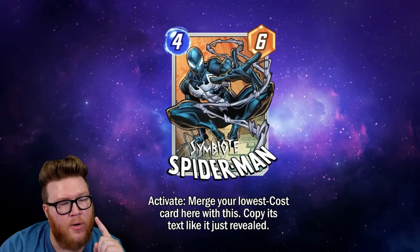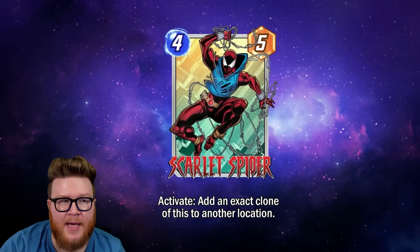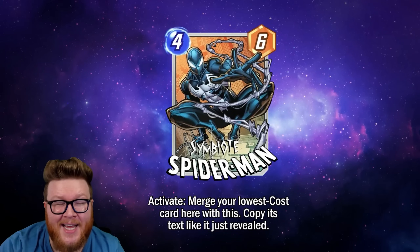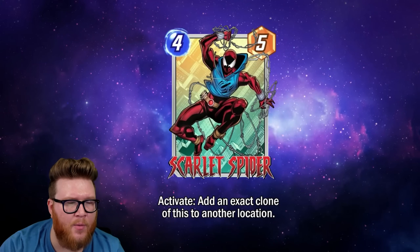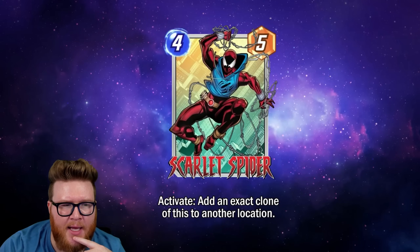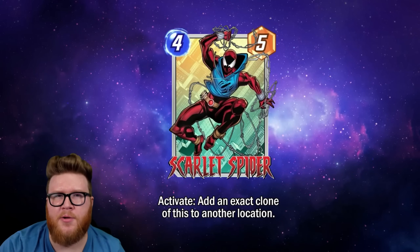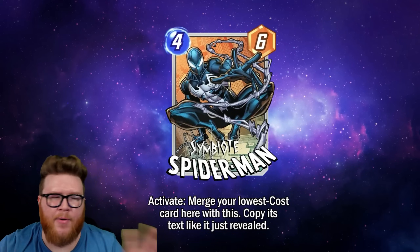This also bears the implication that maybe Activate cards have to fully reveal before you can use the Activate button on the following turn — you can't use them right away. Otherwise you could play Symbiote Spider-Man on turn four and copy him the same turn. The wording 'just revealed' as opposed to 'just played' supports this idea. That also has interesting game design implications — your opponent can see that you're going to activate a card later.